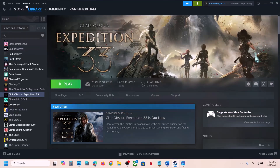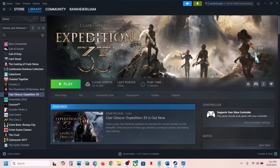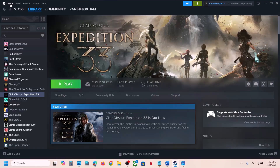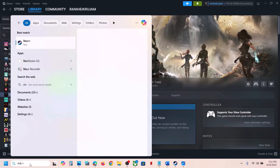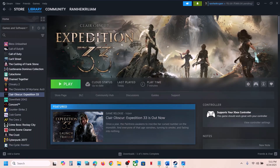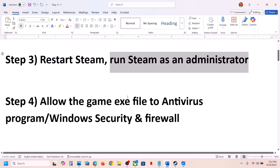The next step is to restart Steam. Simply close Steam, exit, then launch Steam once again and launch the game. If that does not work, run Steam as an administrator. Go to Steam, exit, then type 'steam' in the Windows search box, right-click on Steam, and click 'Run as administrator,' then check.